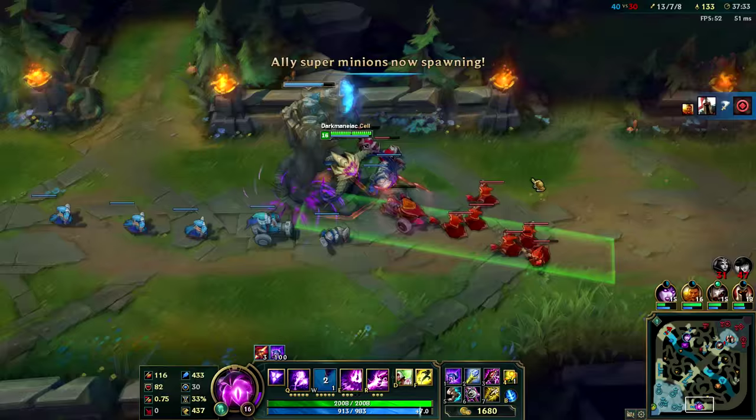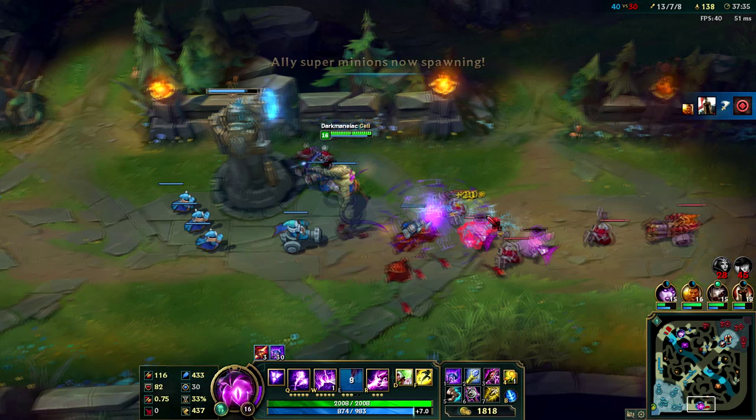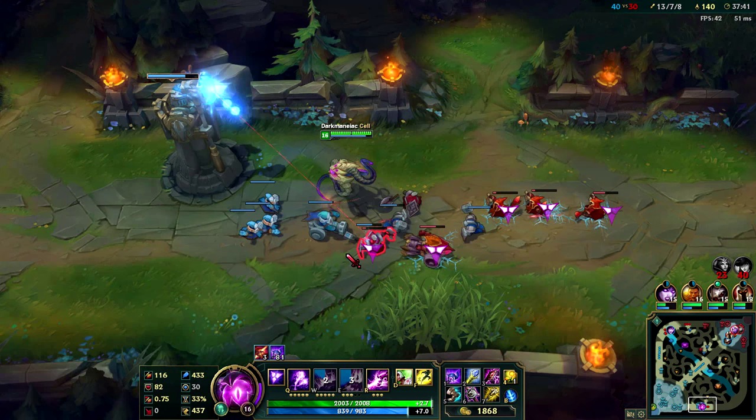It's important to note that the initial cast and the second detonation of this ability both apply a stack of Vel'Koz's passive. This makes this ability really useful for applying more stacks of Vel'Koz's passive, as well as for easily clearing waves.